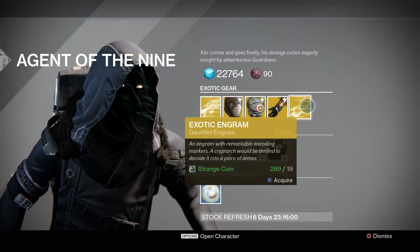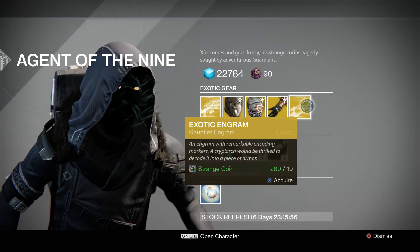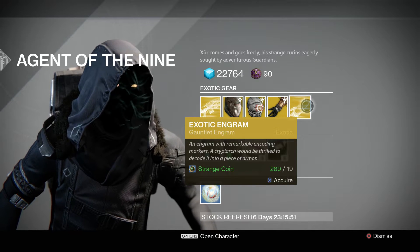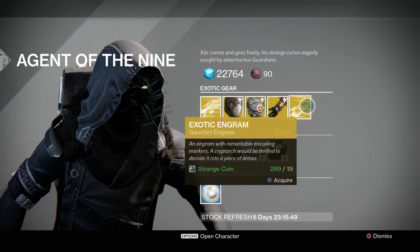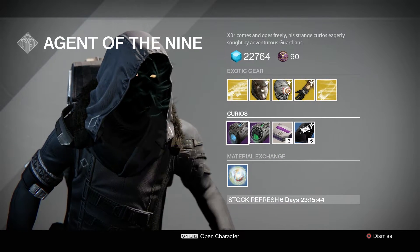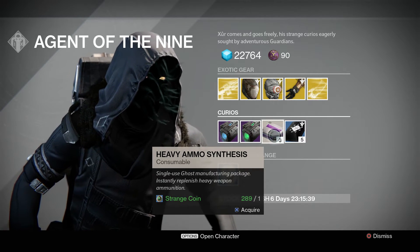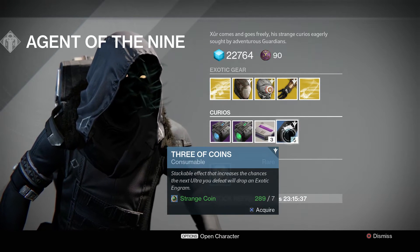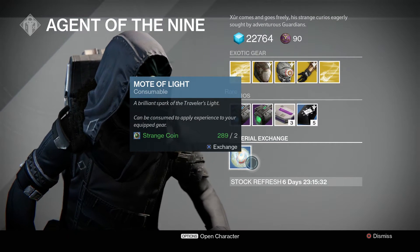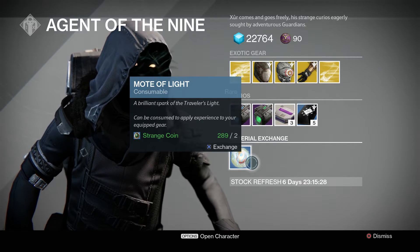And then the exotic engram for this week is gauntlets, so you can try your luck — 19 strange coins and you'll get any class of gauntlet. He's also got plasma drive, emerald coil, heavy ammo synthesis at 1 strange coin for 3, and 3 coins at 7 strange coins for 5. And he's also got Motes of Light, 2 strange coins for 1.